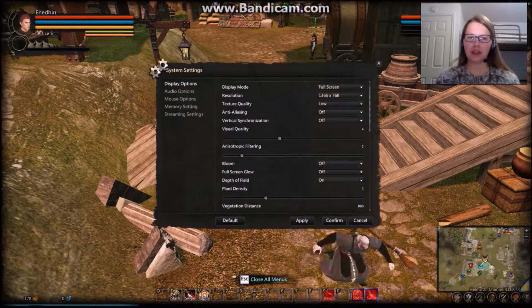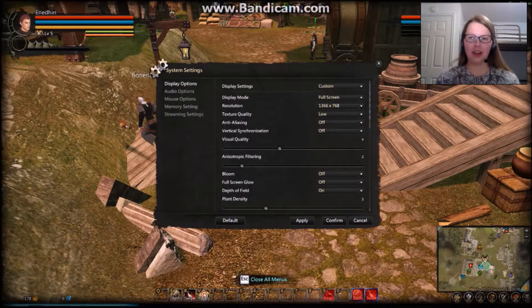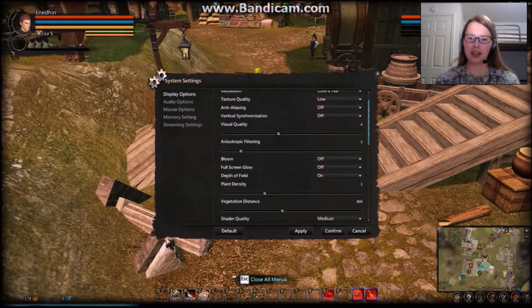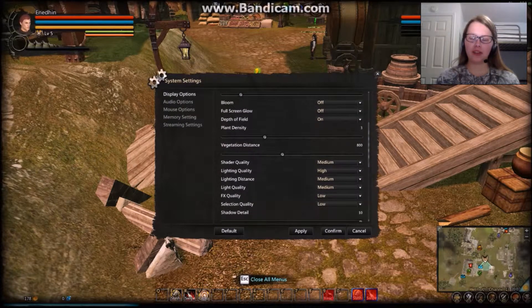The first thing we're going to do in System Settings is change the quality of our game. Depending on your computer, you want different settings. I have mine from medium to low, just because my computer isn't that great — I'm just on a laptop. So I have my texture quality pretty low. Visual quality is about the default of what the game sets it. As you scroll down, there's different fine-tuning you can change. Plants density, vegetation distance — that's how far you can see vegetation, like trees and bushes.